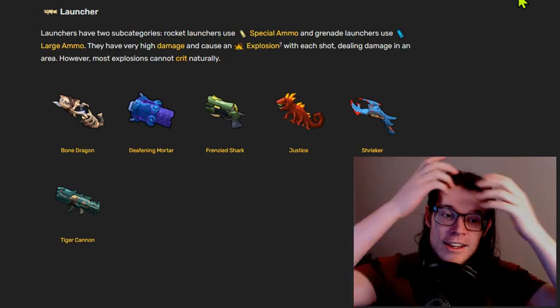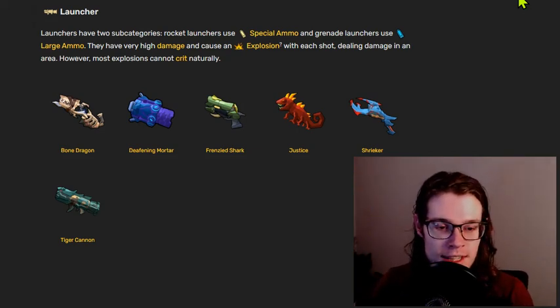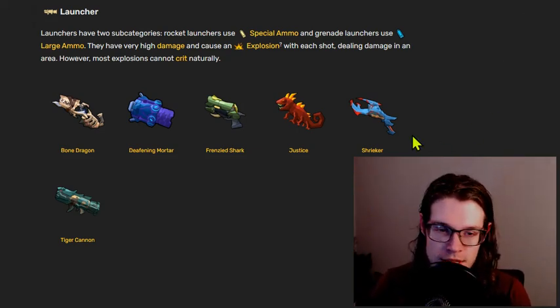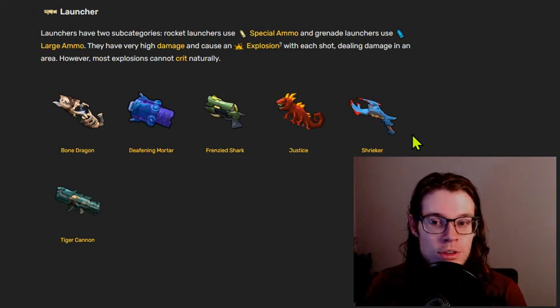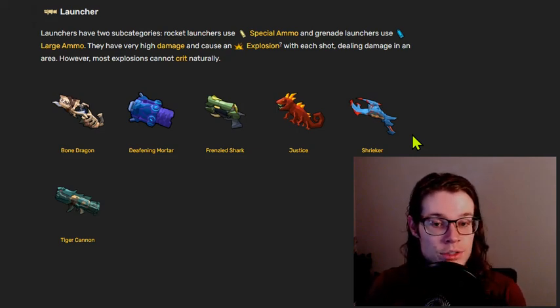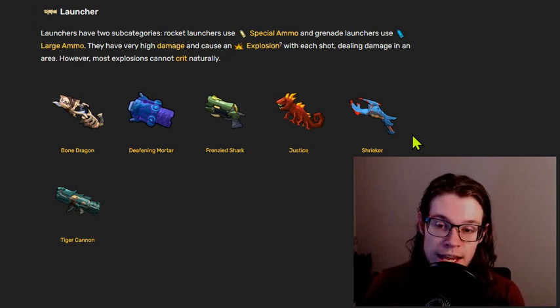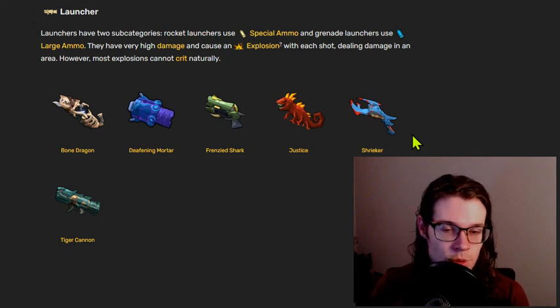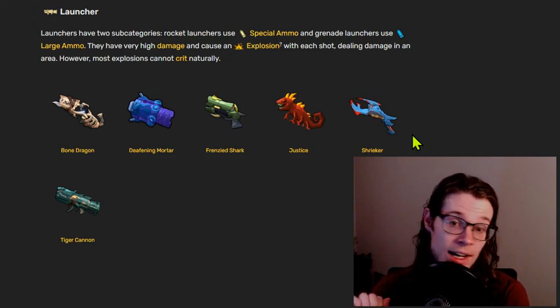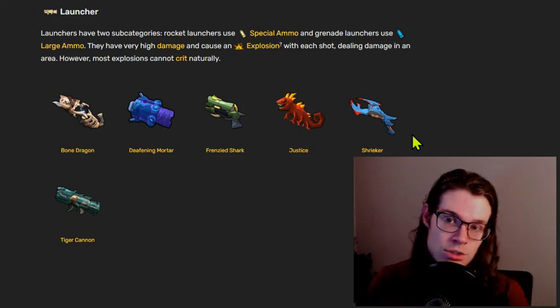Greetings, my name is Slyte and this is a Gunfire Reborn Overexplain where we are going to be talking about the weapon class of launchers. I'm going to be going through each of these weapons, talking about them shortly, going through the major inscriptions that are used for this weapon class, and then at the end of the video we're going to analyze around 14 or so random weapons that I found through my runs or on the discord and evaluate whether or not those weapons are any good. So without further ado, let's get started.